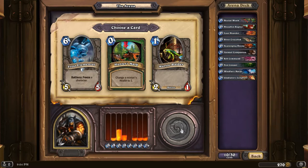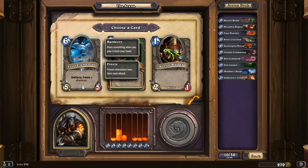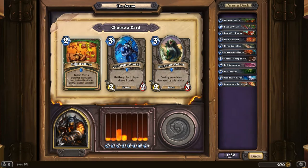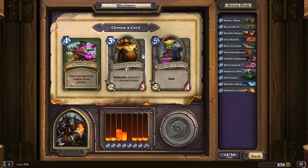Alright, now I'm gonna go with Hunter's Mark. Misdirection: when a character attacks your hero, instead he attacks another random character. I don't like that. And an Emperor Cobra is a Beast. Let's go with that. Yeah, I want Beasts.